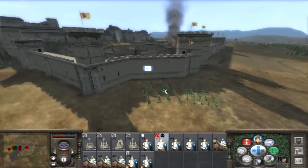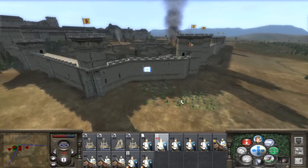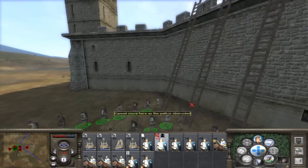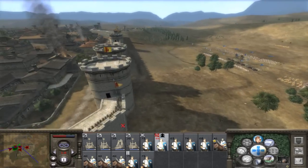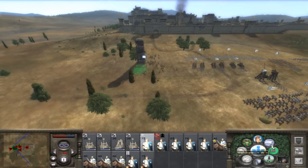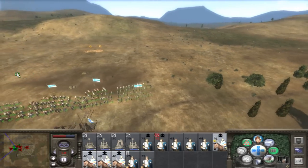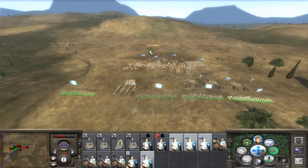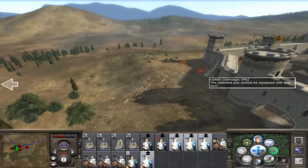There are my guys getting ready for the attack, and there go the ladders going up. Let's see if my guys can dislodge some peasant archers. It looks like I'm under attack by the enemy reinforcement cavalry — well, like three units.